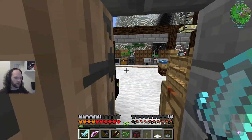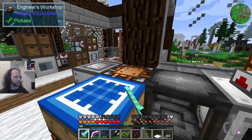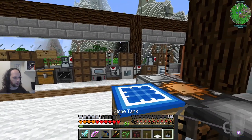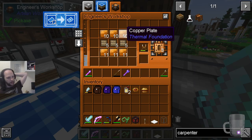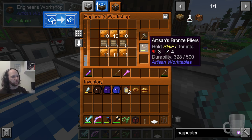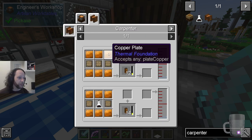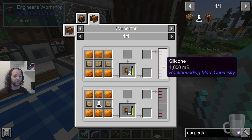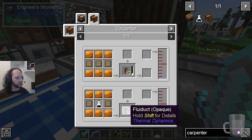The carpenter is very expensive because it cheapens a lot of those recipes — it makes them simpler and automates them much better. Here's an example: if we put silicone in it, it makes eight fluid ducts. The workshop recipe requires the iron hammer and the bronze pliers. You can also make it in a carpenter — it's the same nine items plus some silicone, and it makes twelve. That's definitely an improvement.